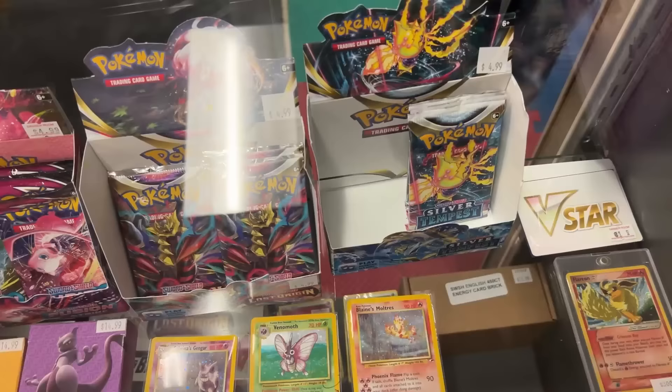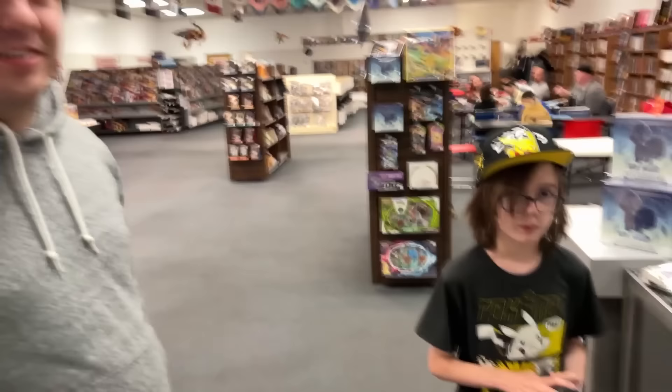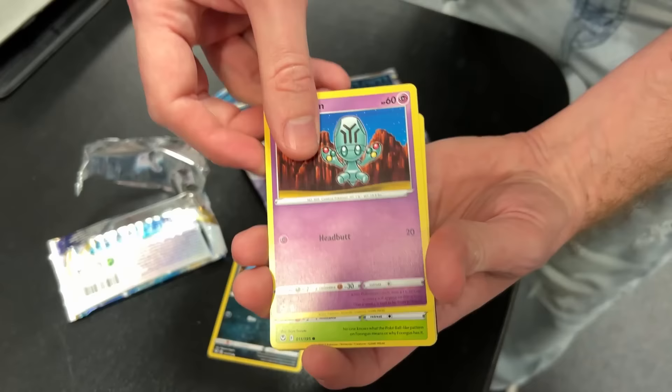I'm gonna buy five Silver Tempest packs and then Paul, you're gonna get the other four — I've been guilt tripped into it. We're buying the rest of it, it's happening! You pick the bad ones, I'll take the good one. So you ended up opening the packs and you got Ho-Oh? My apologies — I haven't opened mine yet so let's go ahead and make this happen. I'm not going to do a card trick on these because it is almost closing time.